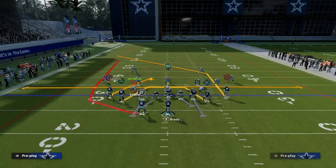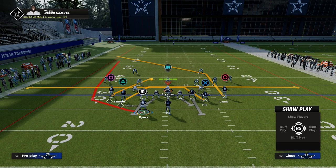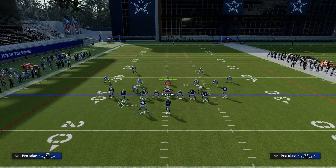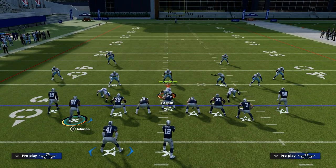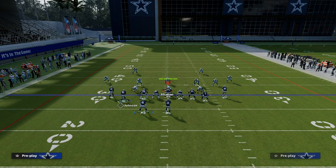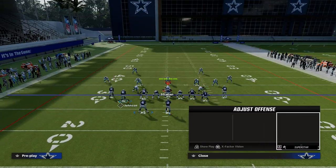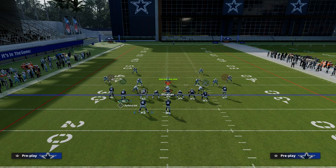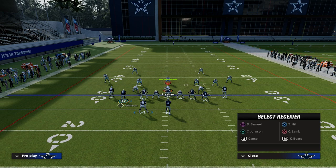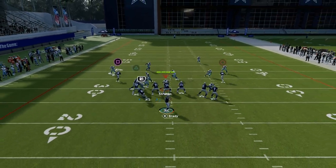What we're going to do with mesh spot here to enable this to consistently beat man and zone is we are going to create this shallow cross. We're going to take the left side receiver here, Debo Samuel, and put him on a streak. We're then going to take Calvin Johnson and leave him on this little drag. I like to block my tight end, and then we're going to take our running back and put him on a block and release route just like this.